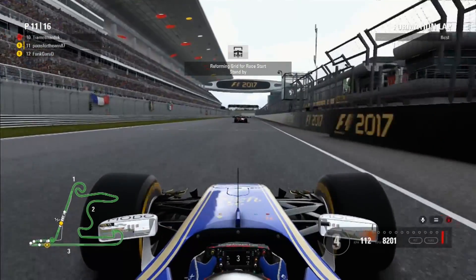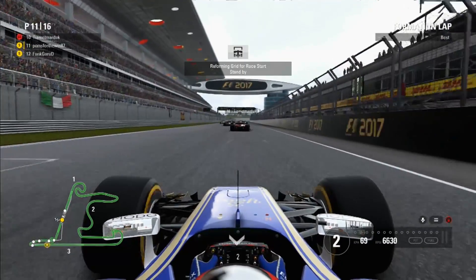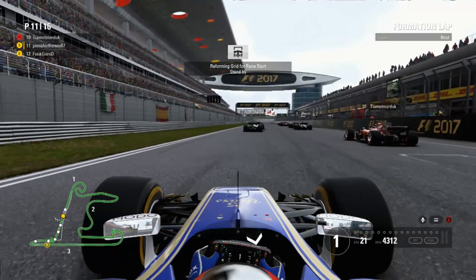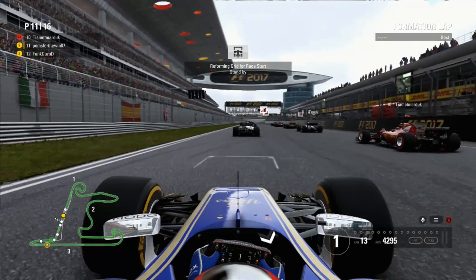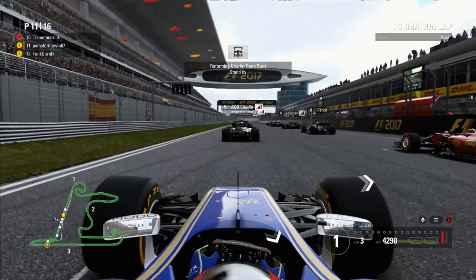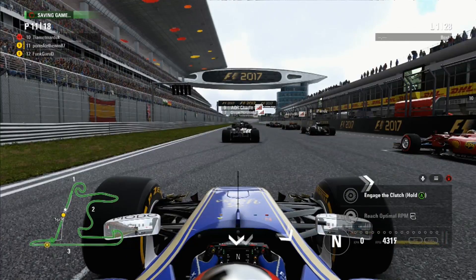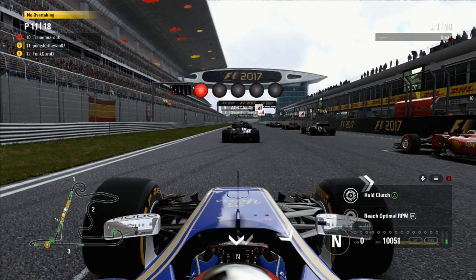The strategy is a one stop — soft to the mediums. A lot of guys are going on the super soft to the mediums, so I wonder how we're going to have the benefit of better tyre wear and can extend the first stint out much longer than the super soft runners can. We're readying up for the 5 lights on the screen — P11 on the grid, just behind Ben Daley, the first of the soft runners.